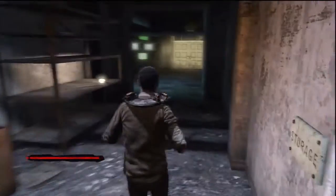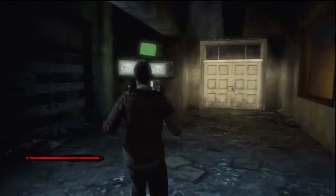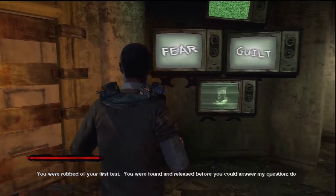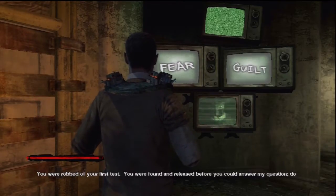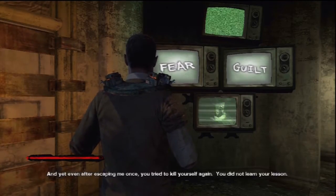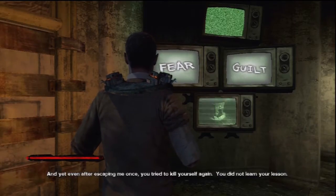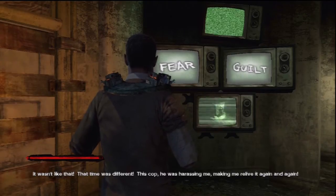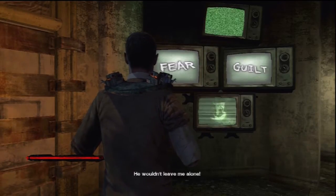There's a pipe on that shelf if you want it. Head into this room and search these two lockers. Over here the TVs will turn on, playing a cutscene: 'You were robbed of your first test. You were found and released before you could answer my question — do you want to die, Jack?' 'I don't! I want to live!' 'And yet, even after escaping me once, you tried to kill yourself again.' 'It wasn't like that — that time was different. This cop was harassing me. He wouldn't leave me alone!'